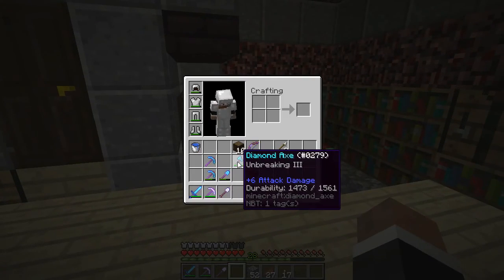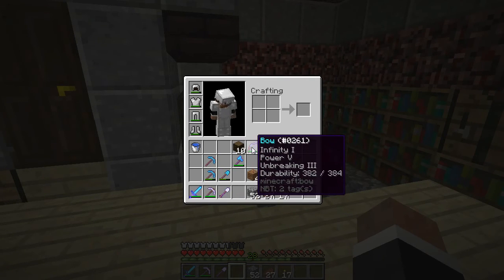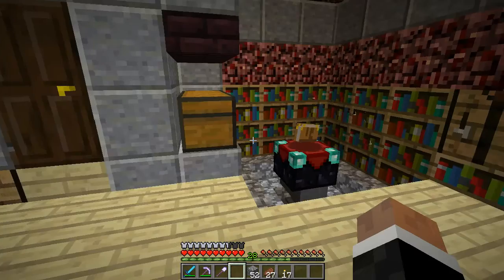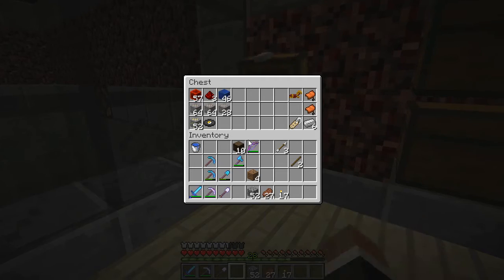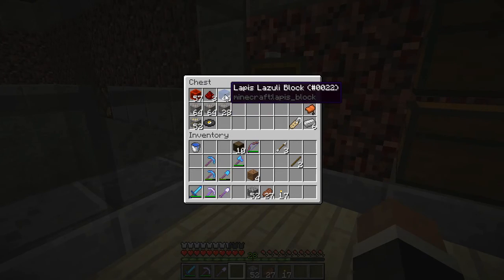I've made a lot of diamond tools and enchanted them. Not the best for the axe, but it has unbreaking 3 and I'm happy with that right now. Some iron stuff that I just enchanted recently. I went mining because I need lapis, and I got quite a bit of it - quite a few blocks, some redstone too.